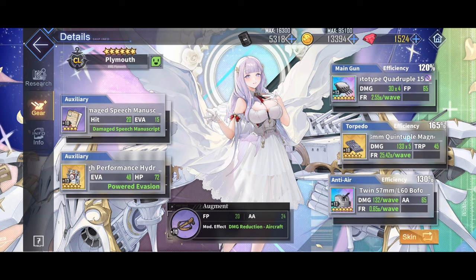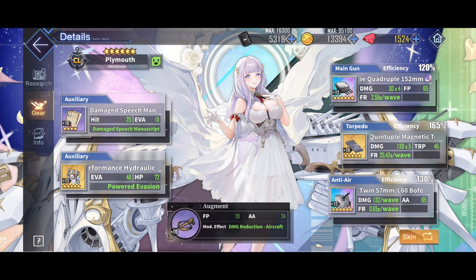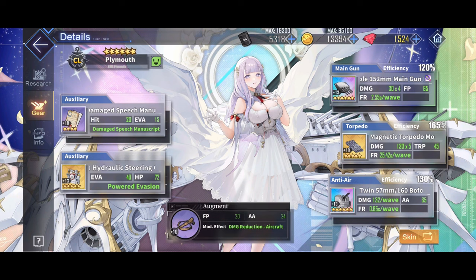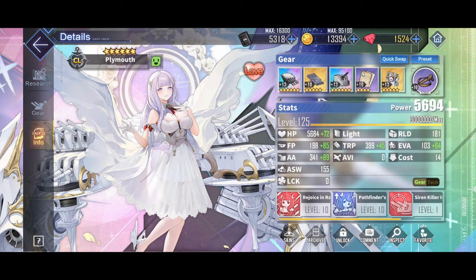I'll go over other characters you can choose. I chose Plymouth mostly because of her three main gun base, and she's also pretty tanky for a light cruiser, and of course her more flagship damage. The damage speech manuscript also gives her some luck, hit, and evasion, so it's a good thing to have, especially considering she doesn't have a fate simulation, meaning she has no luck.